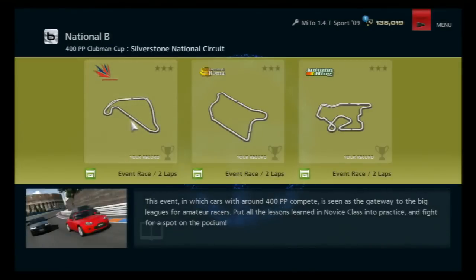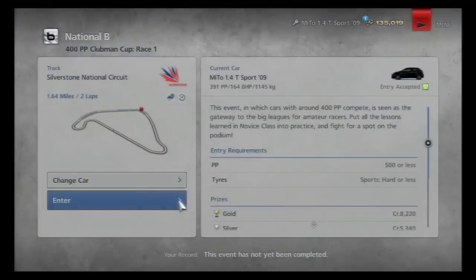We've got Silverstone National Circuit, which is just a short one. It includes the Copse as well as the old pit straight and what used to be the final complex. And then we've got Circuit de Roma, around Rome. And then the Autumn Ring. Anyway, let's get started around Silverstone.